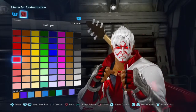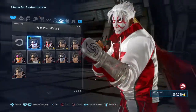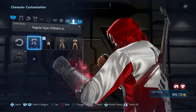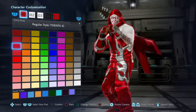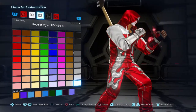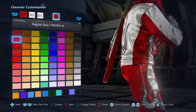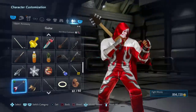Now go to the makeup section and equip the kabuki face paint. You can skip the upper and lower body and go to the entire body section. For the regular style, color number one needs to be red, colors two and three need to be white, and color four needs to be black, as it outlines the flame patterns. The red also needs to be the third red.